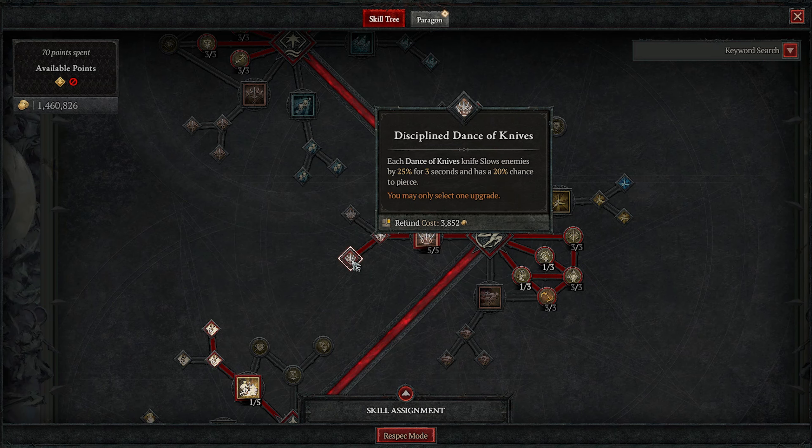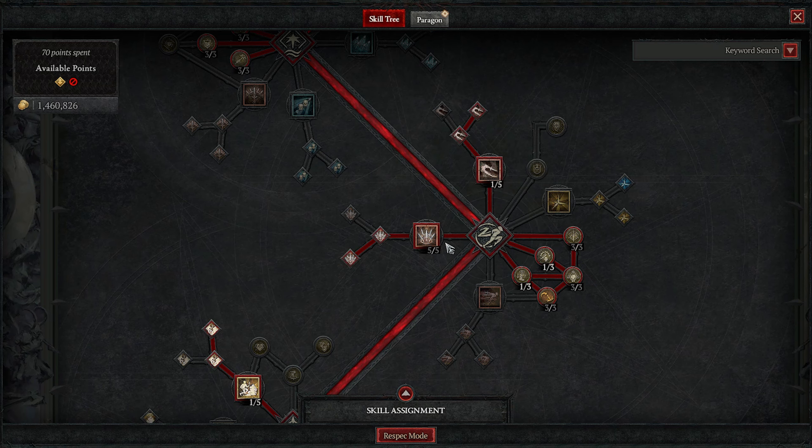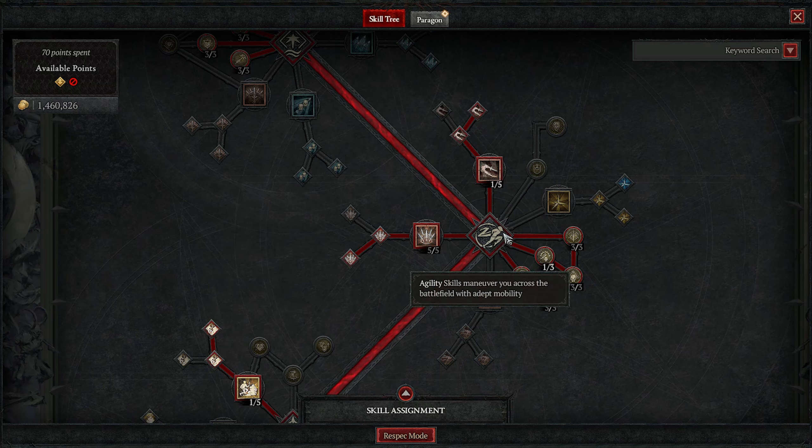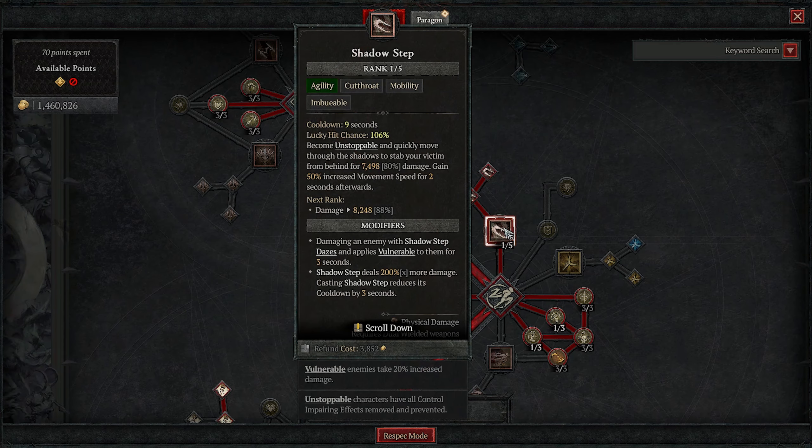Let's get into it in detail, starting with the skill tree. From the top, we take Puncture — one point here, one point into Enhanced. This is just an early game ability. Don't worry too much about using it; you're not going to have energy problems. Just use it for your first 15 to 20 levels. You need two points in to unlock the next section.